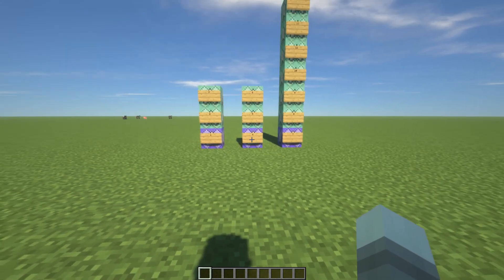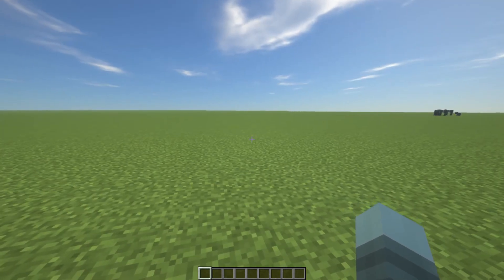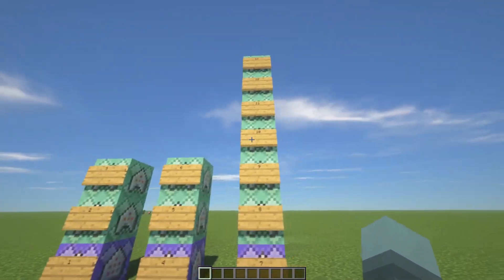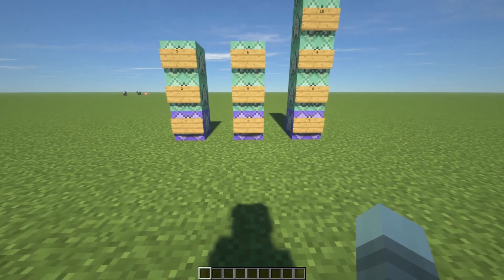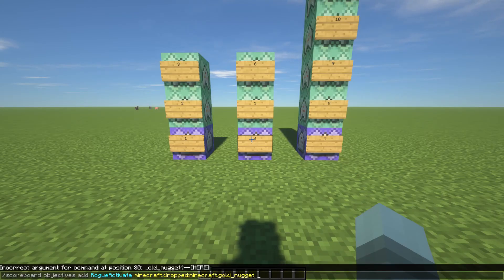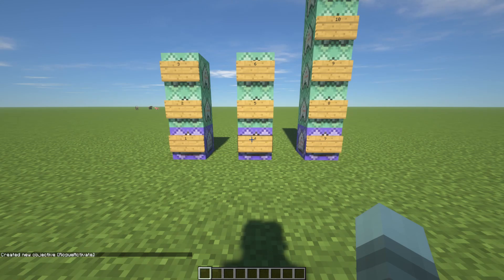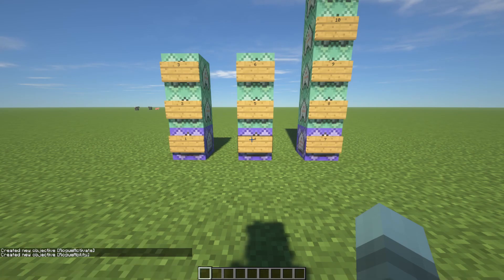The last thing we are going to do is what I've labeled as pre-commands, which you do without command blocks and only need to do once — though you can also do it after setting up the command blocks. First, run: /scoreboard objectives add rogue_activate minecraft.drop:minecraft.golden_nuggets. The next one is: /scoreboard objectives add rogue_ability minecraft.drop:minecraft.golden_sword.